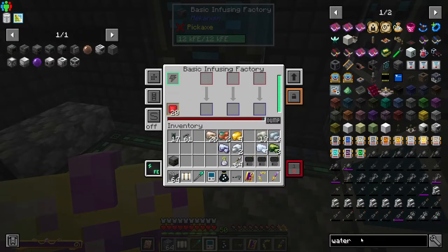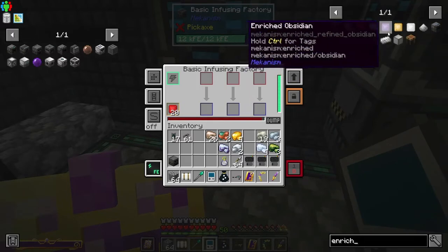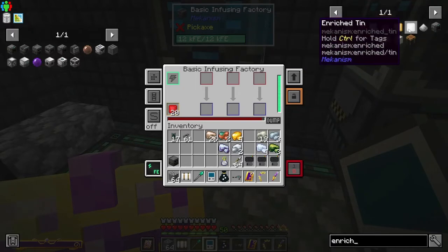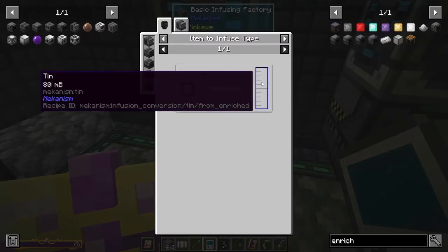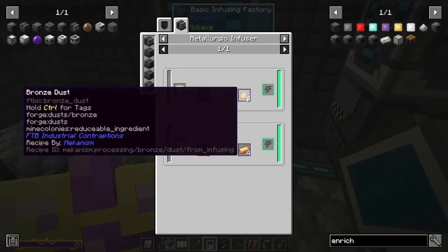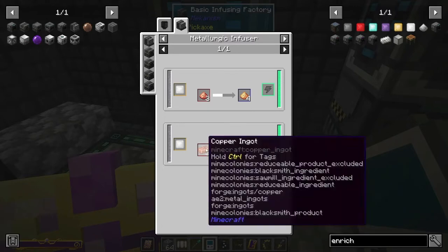It's not just redstone — there's also a coal version and a diamond version, plus enriched obsidian, enriched gold, and enriched tin. Apparently you can even make bronze by infusing three copper dust with tin in the Metallurgic Infuser — that's pretty cool.